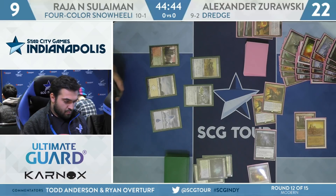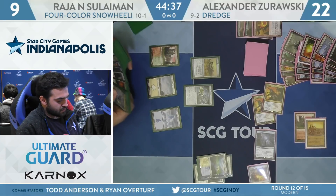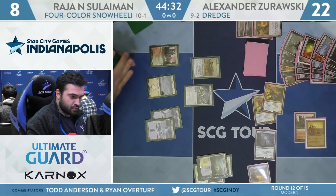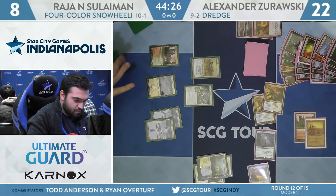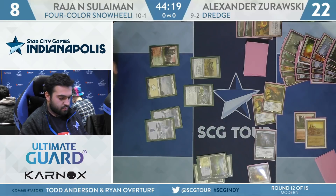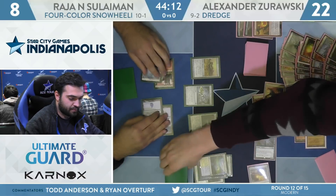I have to imagine Suleiman wants to go ahead and Felidar Guardian to blink the Batterskull, making another Germ token that's a 4/4 lifelinker, protecting his life total from those Prized Amalgams. And if he's able to follow that up with a Saheeli Rai, there's not going to be a whole lot Zorowski can really do about it. He'll fetch to eight off of Flooded Strand, finds another snow-covered island. Felidar Guardian hanging out in hand — quite the strength of this deck. It plays a fair game quite well.